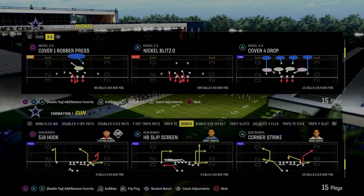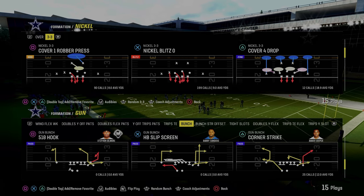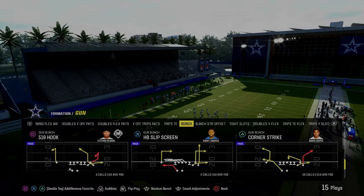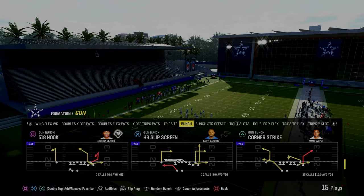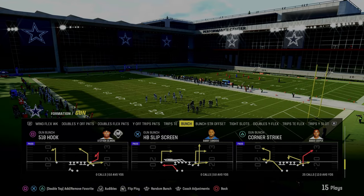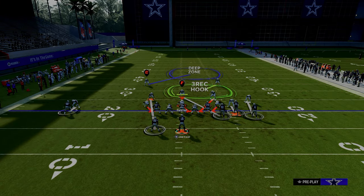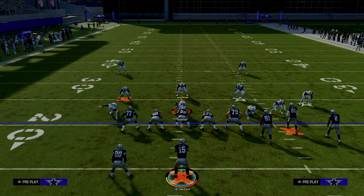In today's video I'm going to be sharing one of my favorite routes in Madden 24 - the C route out of the Corner Strike in the Gun Bunch formation. This can be found in a lot of different playbooks. You can run this out of the West Coast playbook, which is probably the best version of the Gun Bunch formation. I'm in the Pats playbook today, but the same play is in both playbooks, and the reason we're calling it is due to the C route on the left hand side.